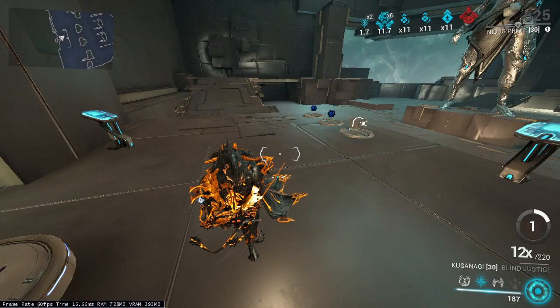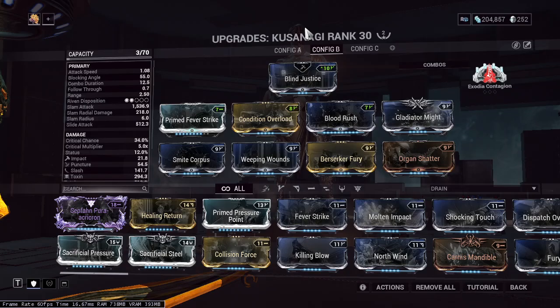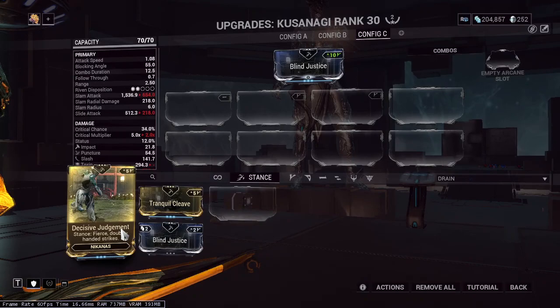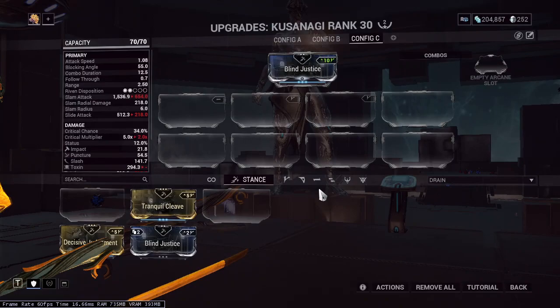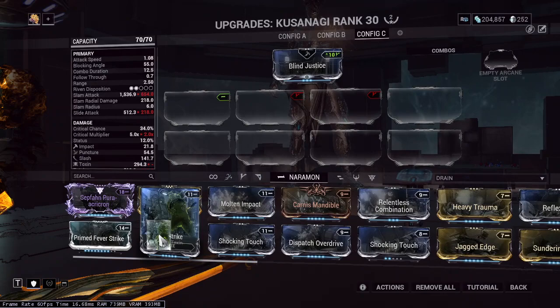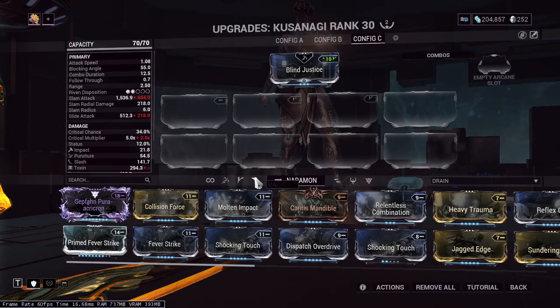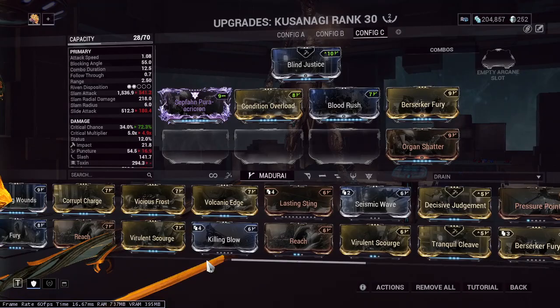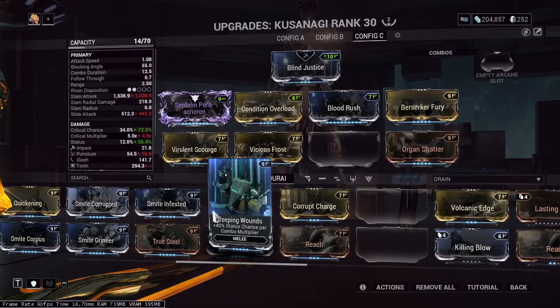If you spawn Ospreys it's no big deal — toxin bypasses shields. Now for the final build, let's try a viral build. Use Blind Justice stance — if any of you are using Tranquil Cleave or Decisive Judgement, just stop; those two are terrible. For the build I'm going with Fuel Strike, Condition Overload, Blood Rush, Berserker, and maxed 60/60 mods for status chance, plus Weeping Wounds.